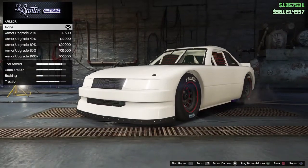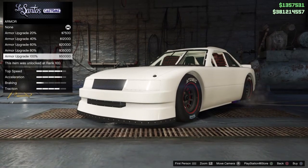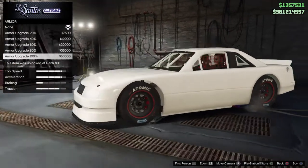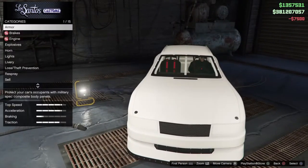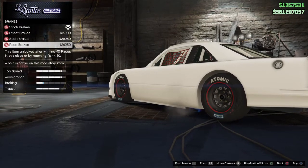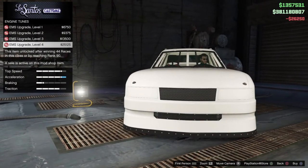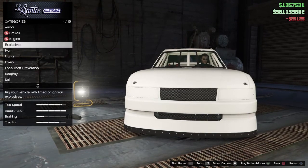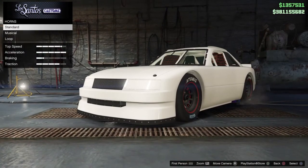Armor can go up to $50,000, but since this is a stock car we're not going full out — bare minimum I'll do 20%. Brakes are $26,250 because they're on sale. Engine is $25,125. Explosives don't count. Horn is $90,000 for the San Andreas Loop.